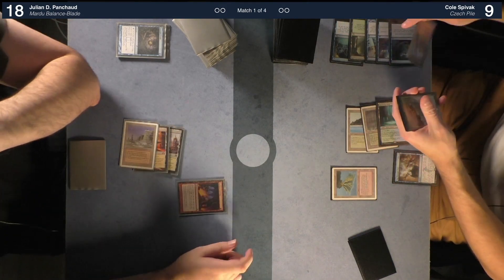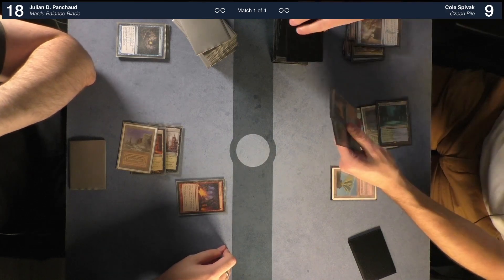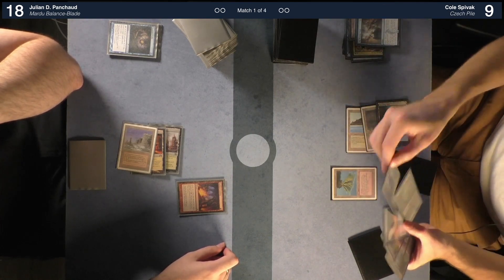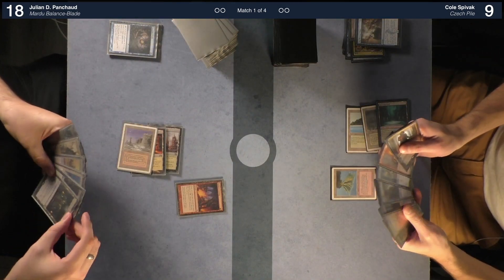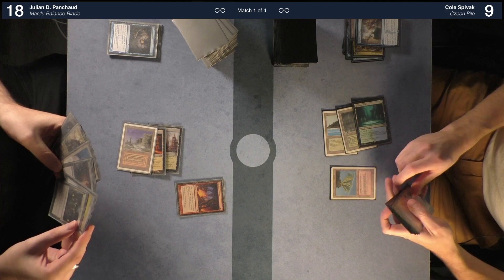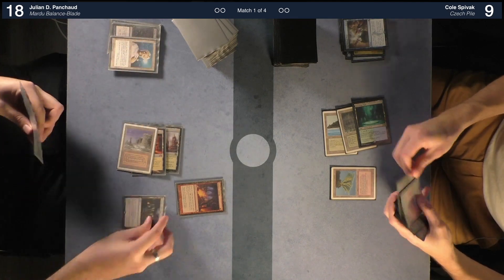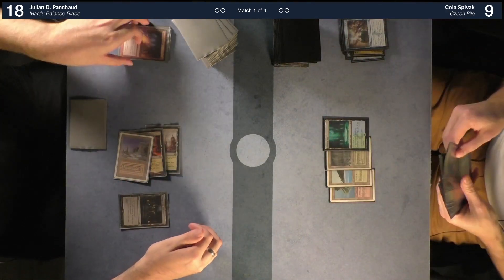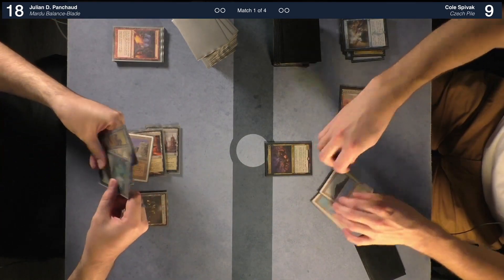I'm going to cast Faithless Looting from my graveyard, then cast Take the Time in response — one two three four five six seven. I'll take this one and this one. I'll draw two cards and discard two. Discard this feels really bad right now. Duress and Lightning Tutor. I'll play Throne of the High City. Draw — I'm going to play Kill the Dead tapped, then cast Pelakka Unclaimed. Oh my god — a 6/6. Pass.